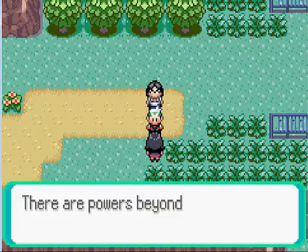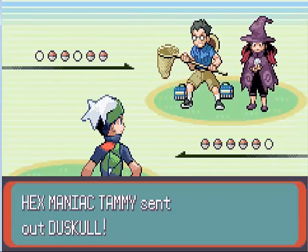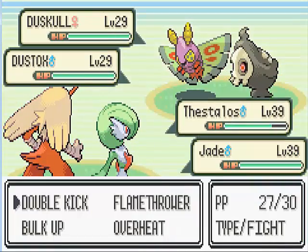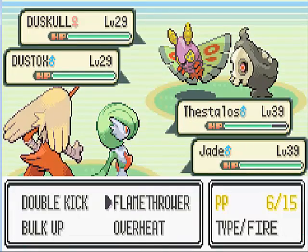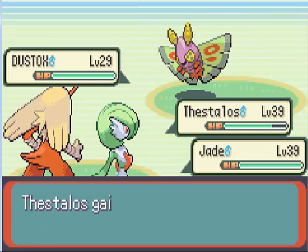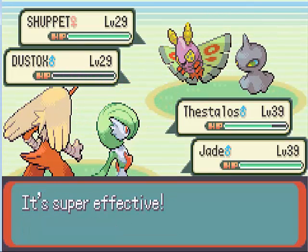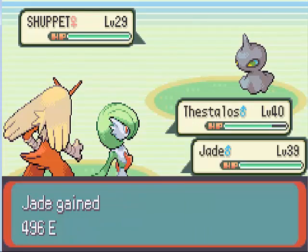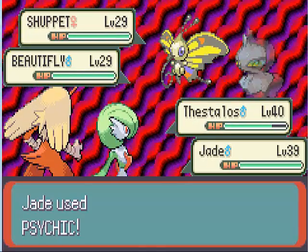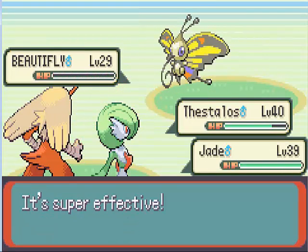Get this double battle in. We've got two really creepy sounding trainers — a Hex Maniac and a Bug Maniac. We've got a Duskull and a Shuppet. Just take them down quickly. Duskull is probably the first pure Ghost type we've seen, same with Shuppet. Got them, and just take these other two down.